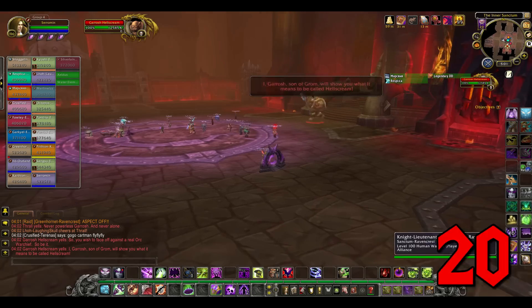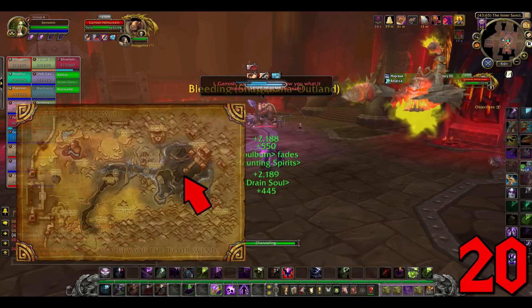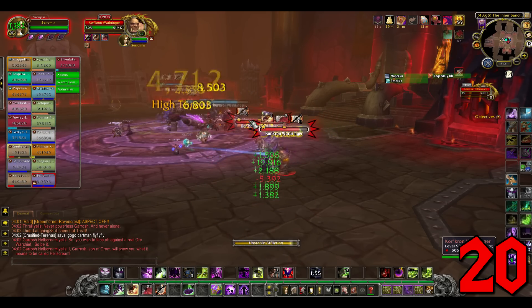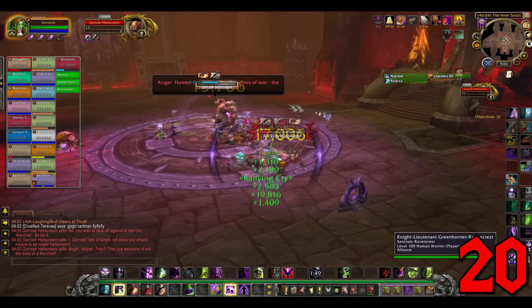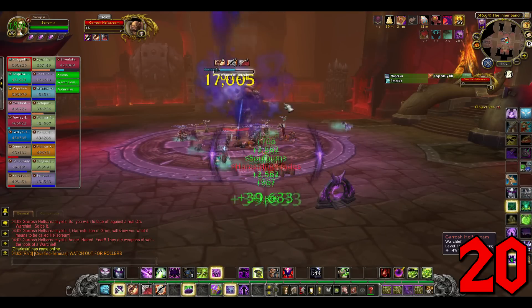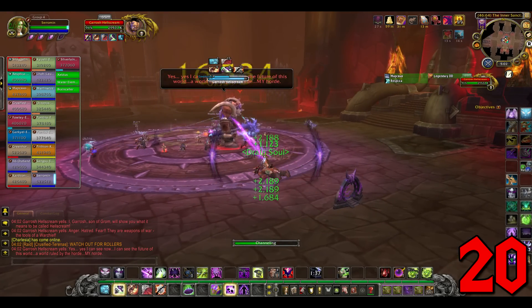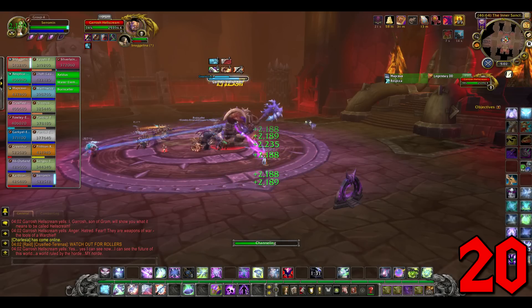Number 20: finally, the Kor'kron Juggernaut drops from Garrosh Hellscream in Siege of Orgrimmar. This is a 1% drop chance mount, but it's on Mythic mode. As of when this video is uploaded, this one you cannot solo — although I could be wrong. When fighting, make sure you kill the engineers that appear on the side of the room. They will activate big rolling stars that will do lots of damage and just completely blow you over.